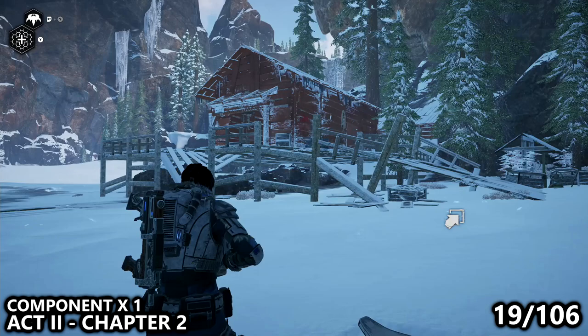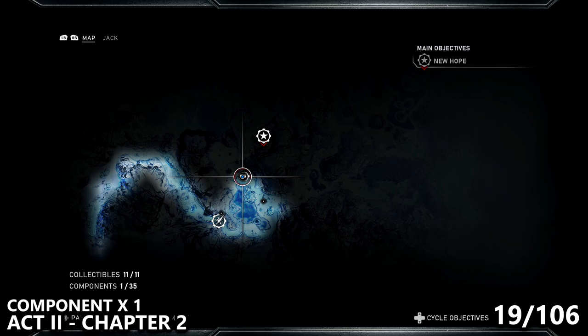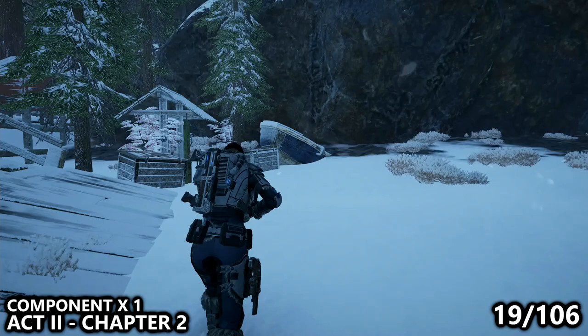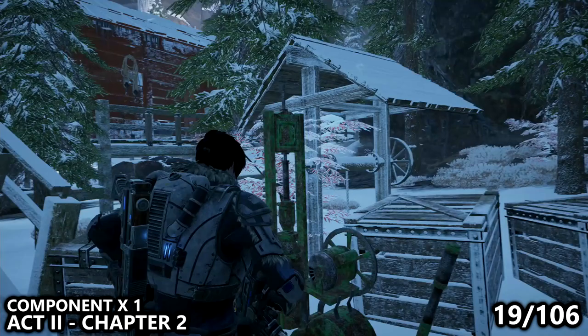Now we are in Act 2, Chapter 2, and I'll show you exactly where on the map we are. There is a small red boathouse on a frozen lake, and in that boathouse you can actually find the Longshot Relic. I have a separate video for Relic Guns, but feel free to pick it up while you're here. Just outside of it, on the ramp, you can find a small little pump as well as a component.